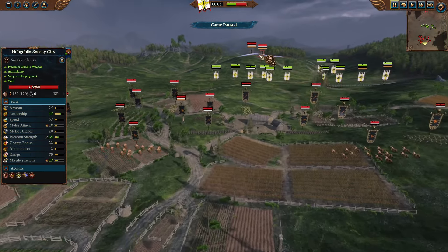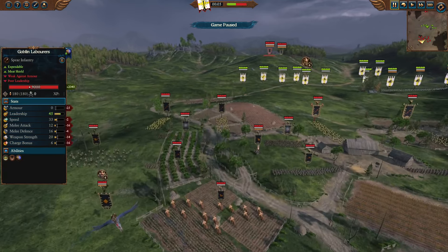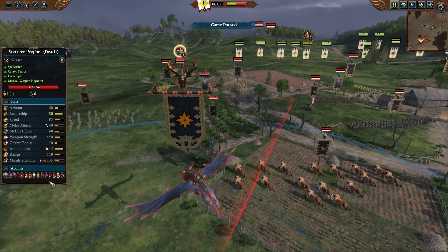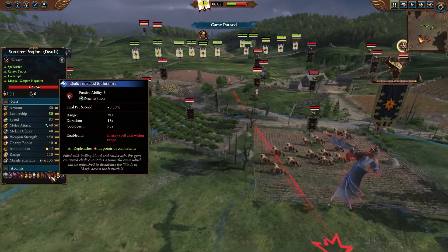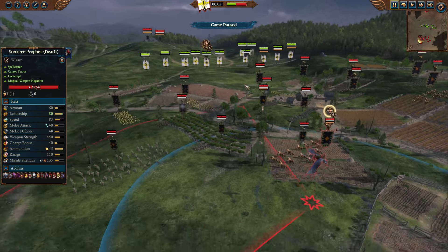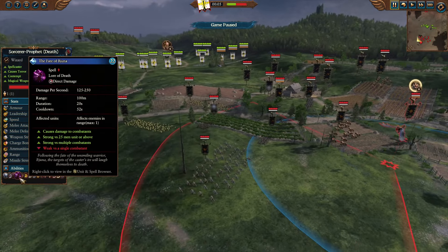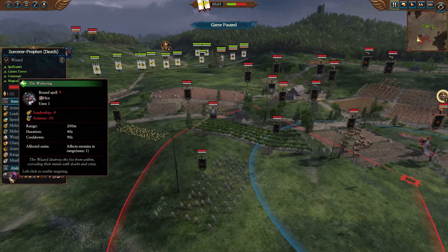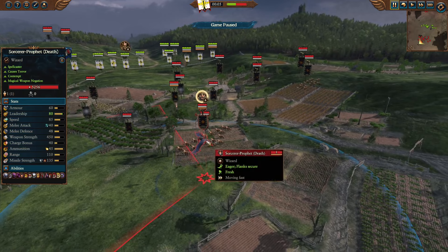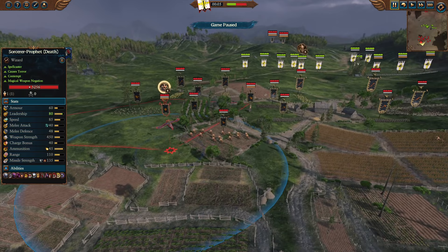On the far side of the battlefield, two Hobgoblin Sneaky Gits are ready to flank the High Elf formations. Leading the army, we have a Sorcerer-Prophet of Death on his Lamassu. He has brought the item Shroud of Blood and Darkness, giving him access to healing every time the High Elf caster casts spells. Interestingly, no Spirit Leech — just Fate of Bjuna and Soulblight for the death spells, and of course the Lamassu mount has the bound spells Withering and Enfeebling Foe. That's it for army builds, and now let's see what the Great Eagles can do in this matchup.